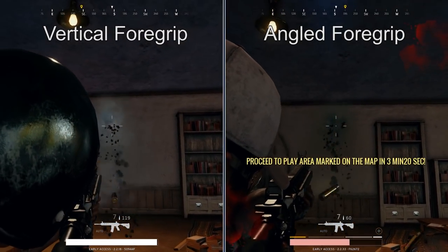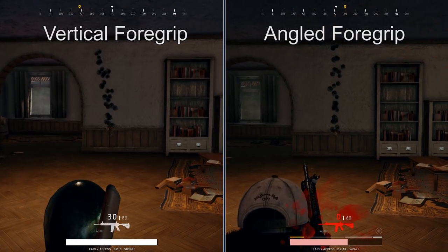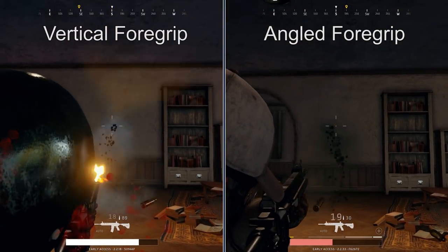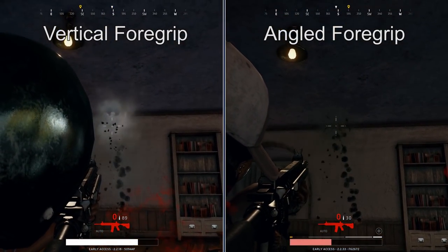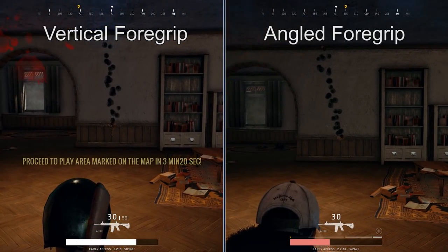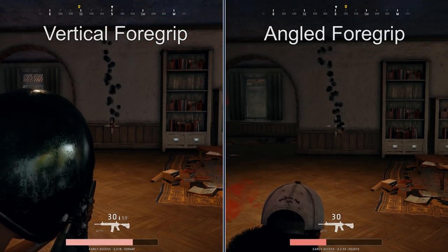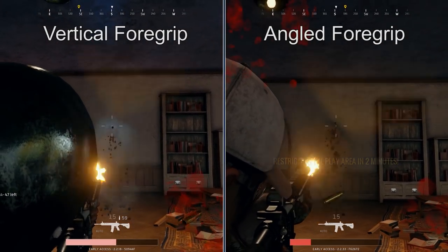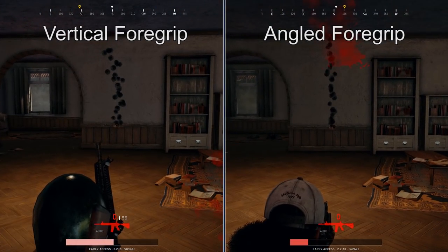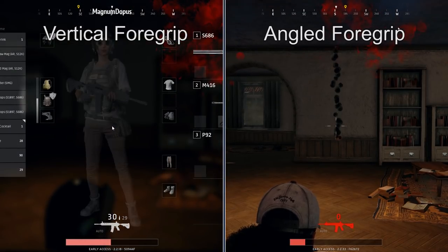So the question is: what's better, the vertical foregrip or the angled foregrip? The angled foregrip claims to reduce both horizontal and vertical recoil, while the vertical foregrip only claims to reduce horizontal recoil. From these comparisons, it is really hard to tell — both seem to reduce recoil in a pretty minor way. It actually seems like the vertical foregrip also reduces vertical recoil even though it claims not to. Either way, you're going to want one over having none. Both can be fitted on the Vector, the UMP, the M416, and the SCAR-L only.